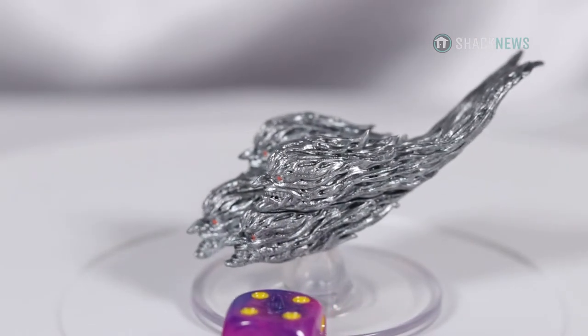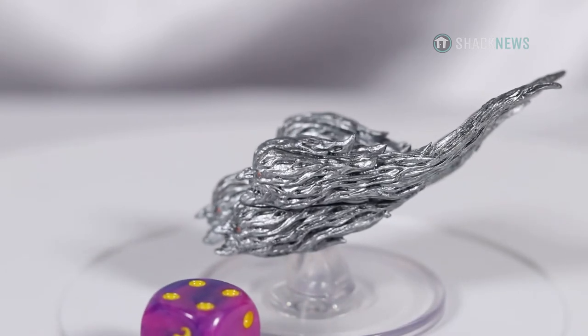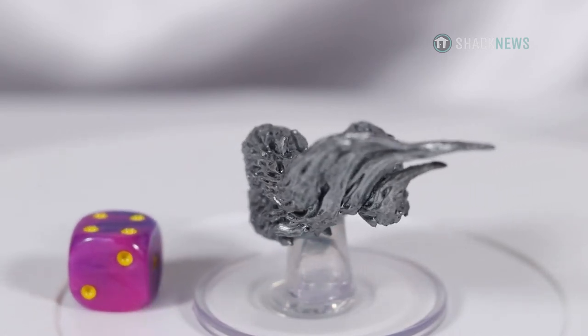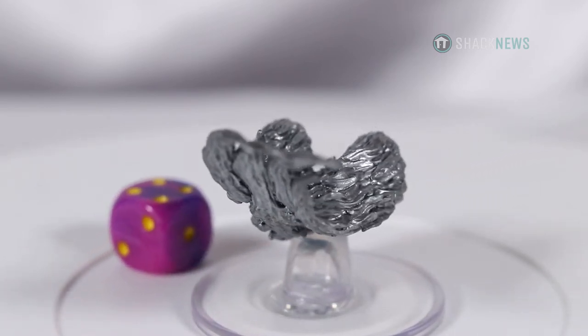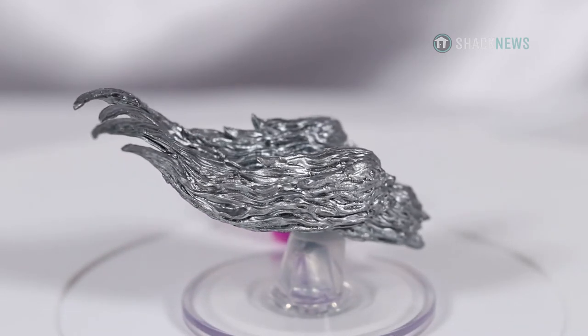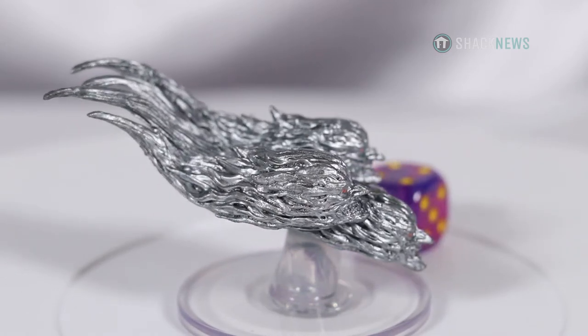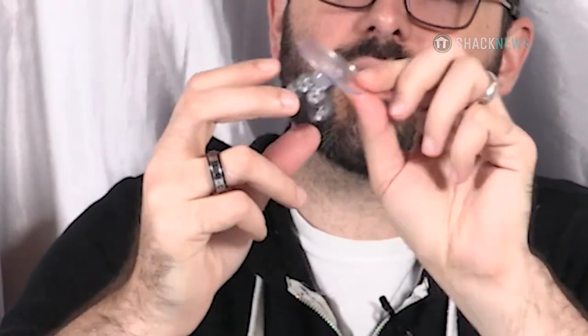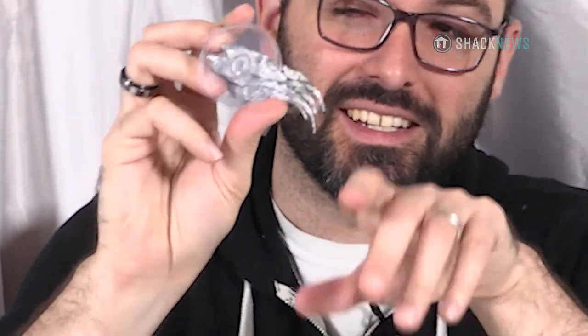Here we have the Swarm of Murder Comets. They are entirely brushed silver with a little bit more shading — some black shading to give them depth in the crevasses. Orange eyes. These things look terrifying. Spelljammer is something they're making a big push for. I don't know how I feel about the clear bases — I've always preferred black personally. They also tell you what it is on the bottom: 'Swarm of Murder Comets,' ship scale one to 600, so you know how big these actually are in your imagination.